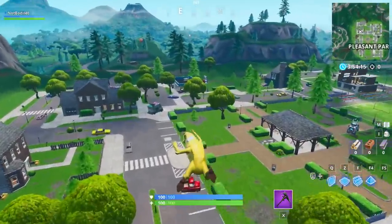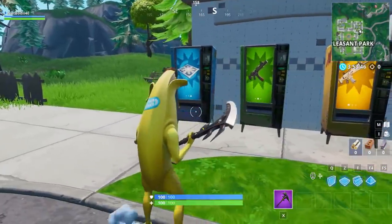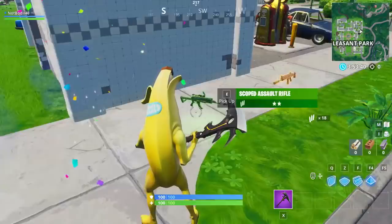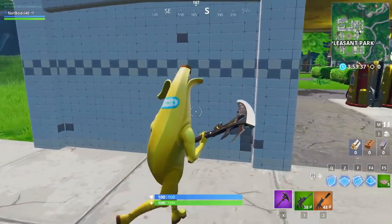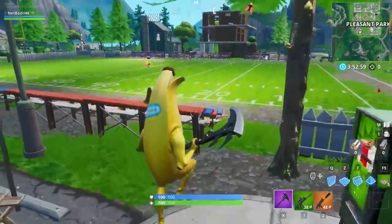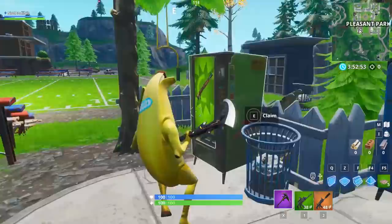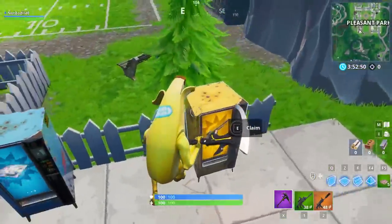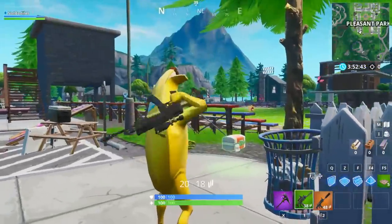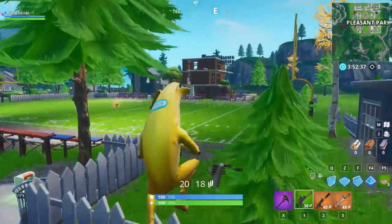I'm going to show you a few vending machine locations starting with the ones at Pleasant Park. There is often a vending machine spawning right by the gas station in Pleasant Park — this is a common spot. You gotta claim it and do this in 3 different matches. These are not 100% spawn rate, so I'll show you a few spots nearby. There is also a spot by the football field at Pleasant Park — there are 3 vending machine locations in Playground, meaning there's a chance one spawns at each in a real game.